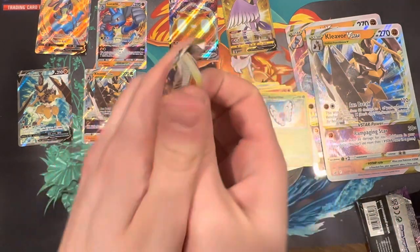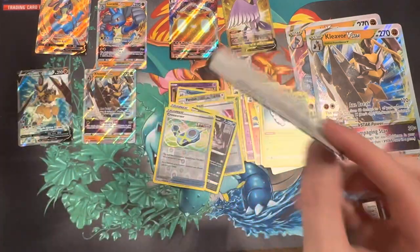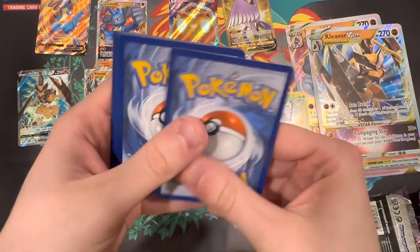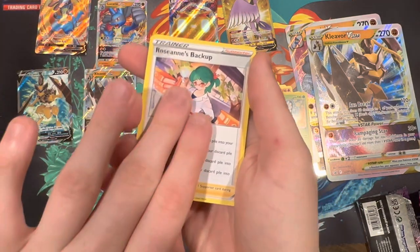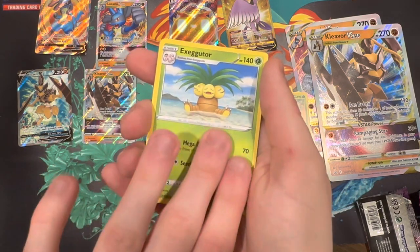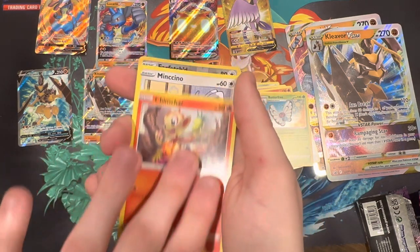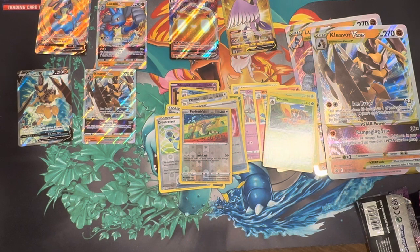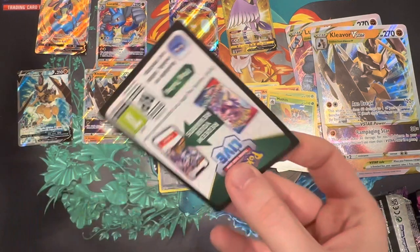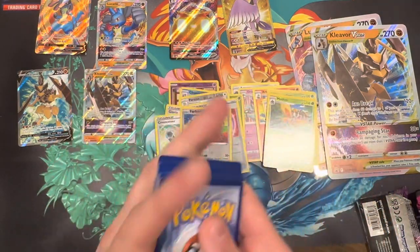Moving to Brilliant Stars — it would just be awesome if I got another gold Kanto bird like Zapdos or Moltres, that would be out of this world. There's still a chance we can get something out of the trainer gallery set. It feels like it's so hard to pull trainer gallery cards. Looks like we're not going to get something out of that trainer gallery.